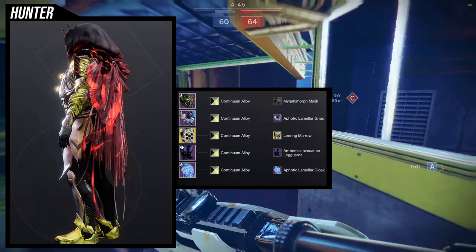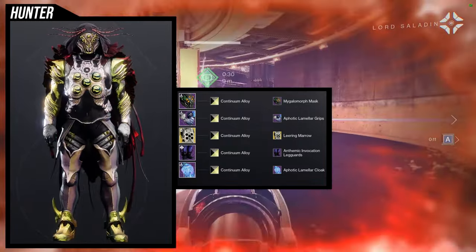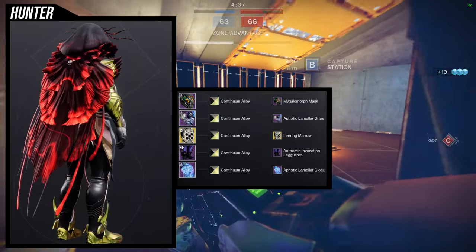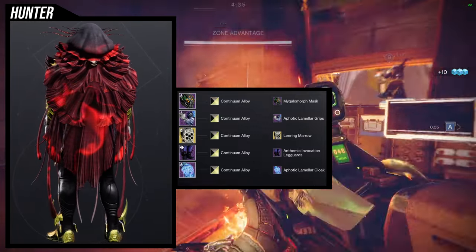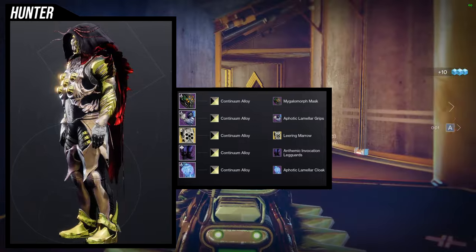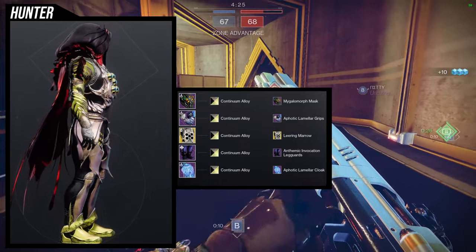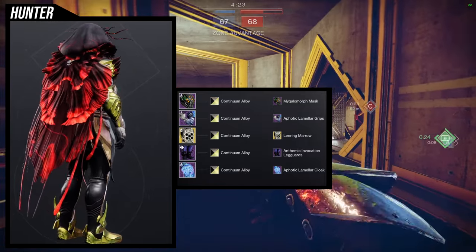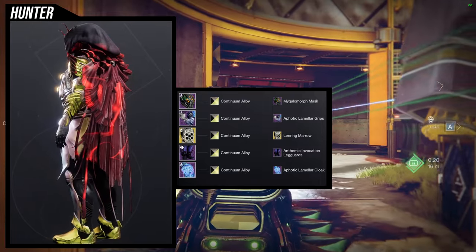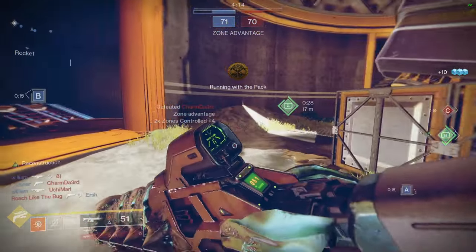That being said, I would probably try to get the glow to be more of a blue — I think that would have been way better. But the problem with that is the Aphotic's arms: the spiky bits on the shoulder actually have that glow as well, so you would have been fighting that if you wanted to keep using Continuing Alloy, which is the shader we're using. I definitely like this one a lot. This is not the L of the group — I think the next one is kind of the L of the group. To be fair though, all of these have been so good.